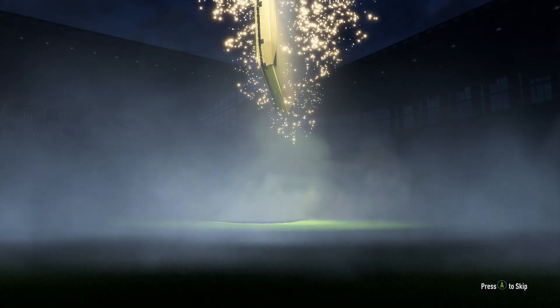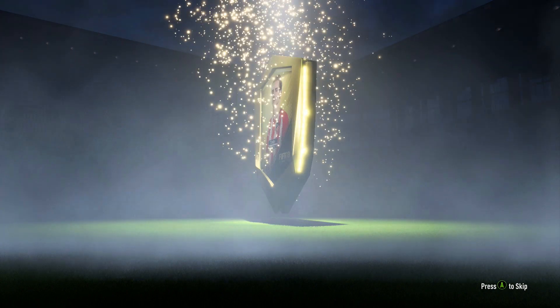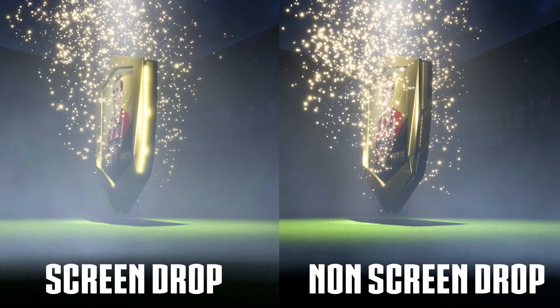Absolutely incredible. It's great to know this. I'm shocked — I didn't find this personally, someone on Reddit found this — but I'm shocked that this is this easy to find out. So when the pack is turning and it shows light, it's a screen drop, a pallet drop, or a walkout. If there's no light, it's not.